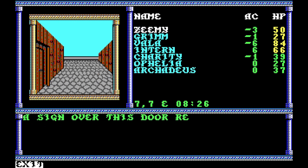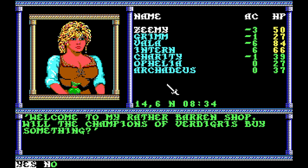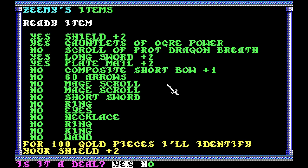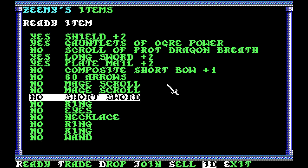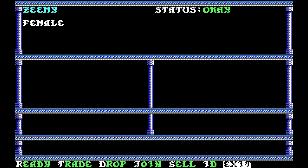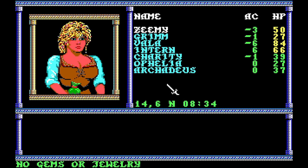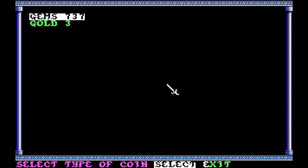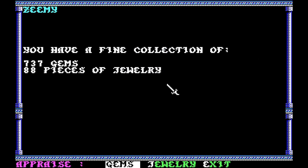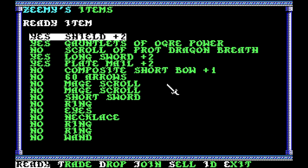Alright, so what we have to do is we have to get to the smith. So what I'm going to do is I'm going to identify things. Oh wait, I've got to pool my money. Alright, let's identify this short sword. I've got to go ahead and cash in some gems. I'm going to take all my gems and my gold and appraise some jewelry — just get enough in there to go ahead and identify some stuff.